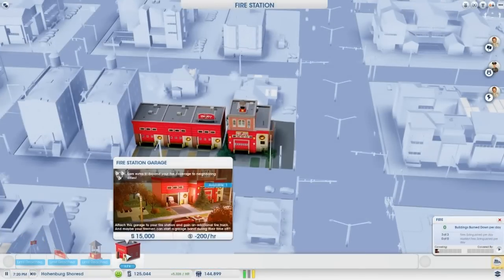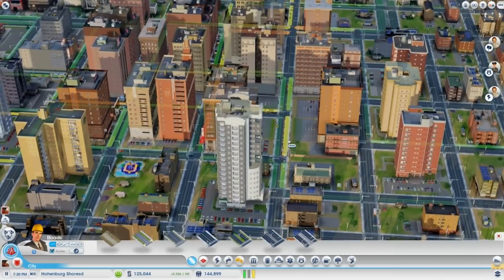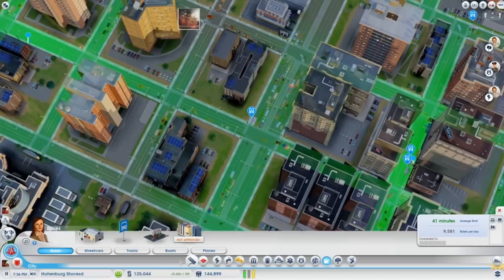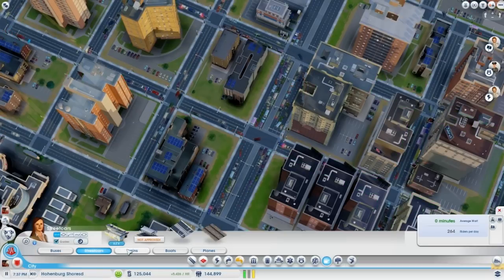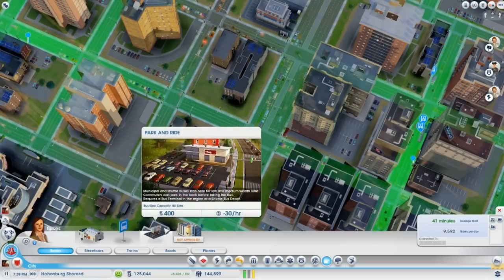Always be checking your road density and high traffic areas. If you have traffic problems, look for ways of improving it by either adding more roads or intersections, or even implementing a public transport system. Traffic is something you won't want to ignore — traffic problems will increase response times for emergency services and will also attract fewer tourists.